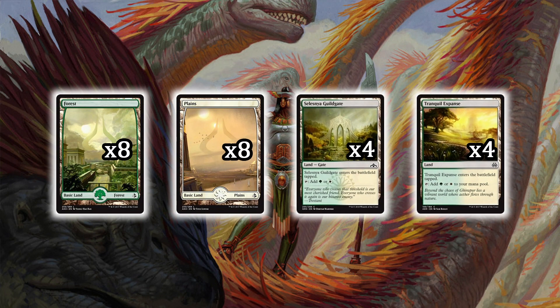The lands are really simple: eight Forests, eight Plains, four Celestia Guildgate, four Tranquil Expanse — that's it. These budget lands let you play two-color decks that are very heavy in both mana colors without breaking your budget.